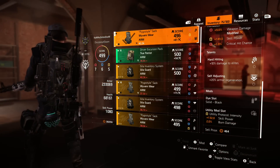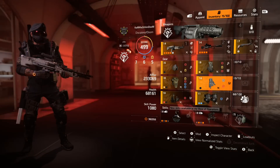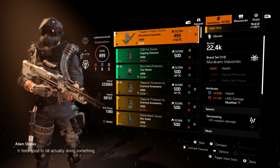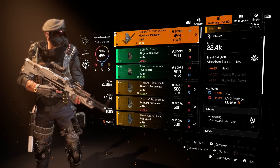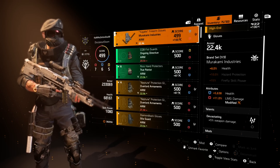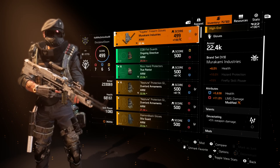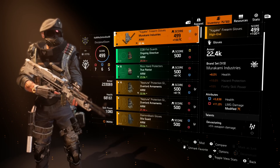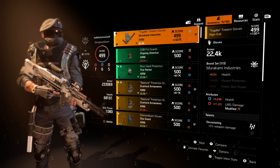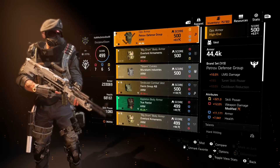Going down to the gloves — Murakami gloves. The talent is Devastating. The Murakami brand set bonus: I only have one of three active, which gives 8% health, so you really want that. For the attribute I have health and 11% LMG damage. You can go up to 12%, but if the gloves have a lower roll you might not be able to max it out — right now I cannot make these better due to RNG. I did recalibrate them to the full 100 out of 100, giving me that 11% LMG damage.